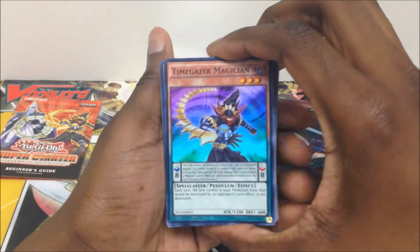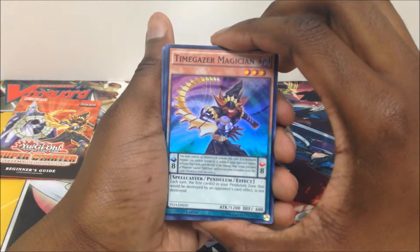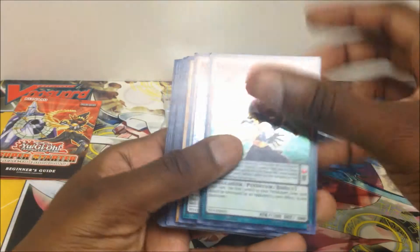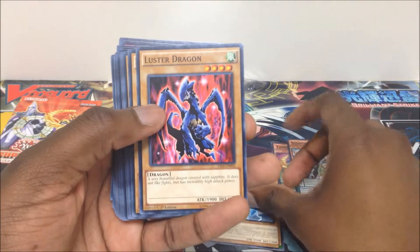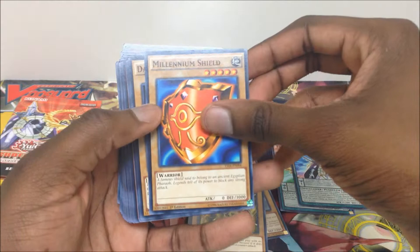We have Time Gator Magician — Spellcaster Pendulum Effect. Each turn, the first card in your Pendulum zone that would be destroyed by an opponent's card effect is not destroyed. Stargazer Magician. We have Wattail Dragon, Luster Dragon, Hunter Dragon, and Molybium Shield.